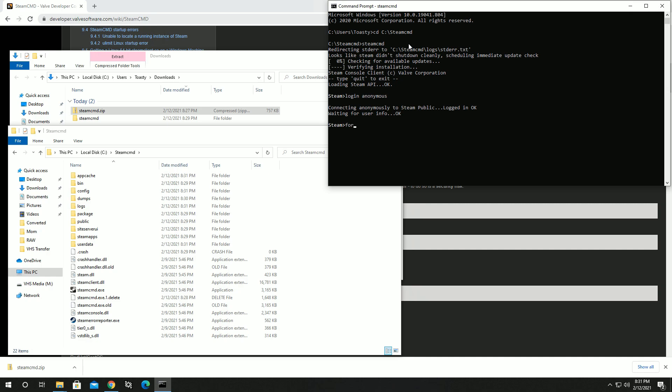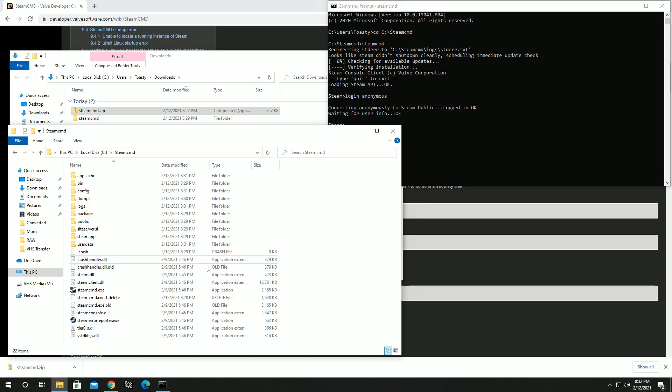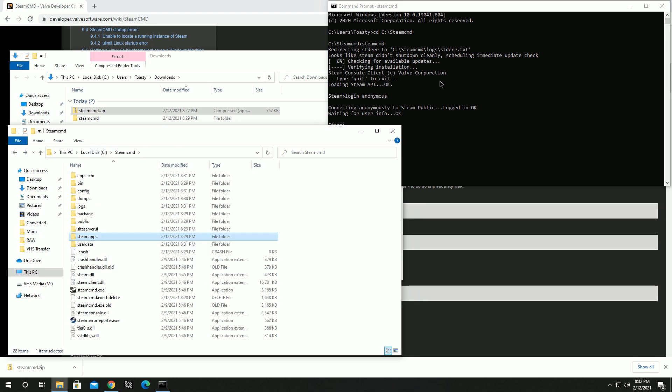Before running that, there's one more command you can use: 'force_install_directory'. If you use this, you can set it to wherever you want to install the server files - for example, something like 'C:/Users/username/Desktop/Valheim' would install the server files to a folder called Valheim on your desktop. If we don't use that command, it's just going to install in the same SteamCMD folder under steamapps.